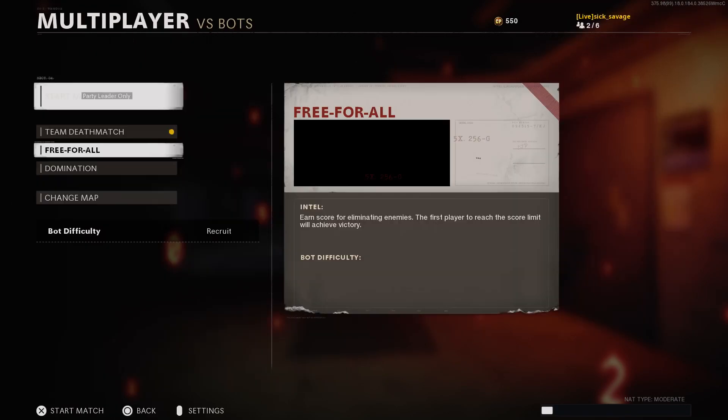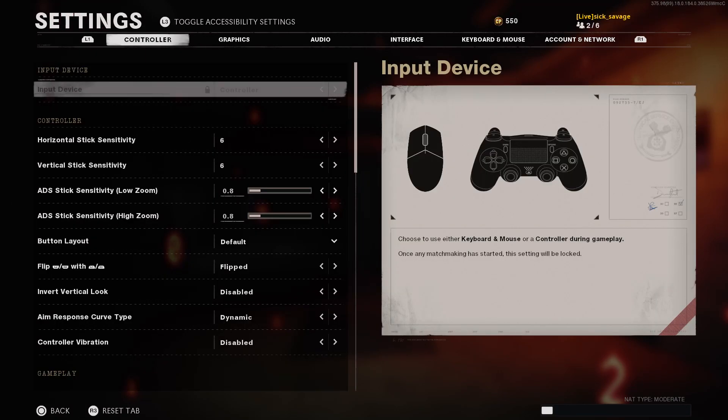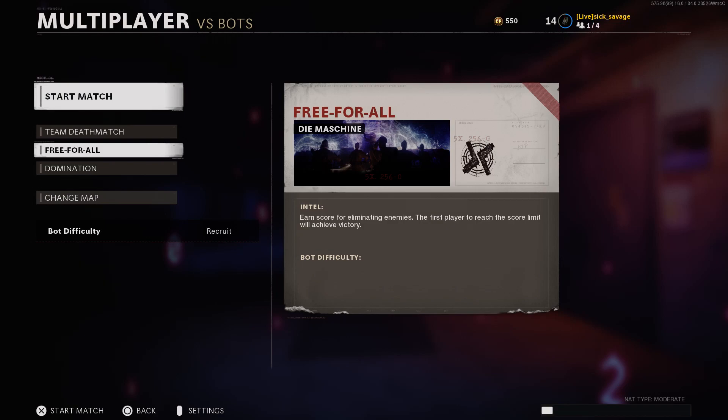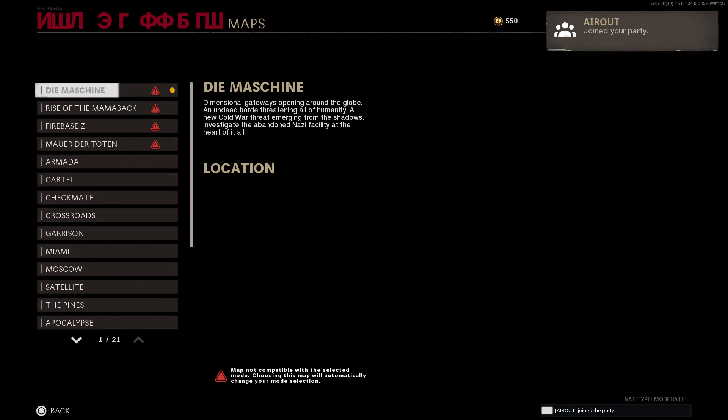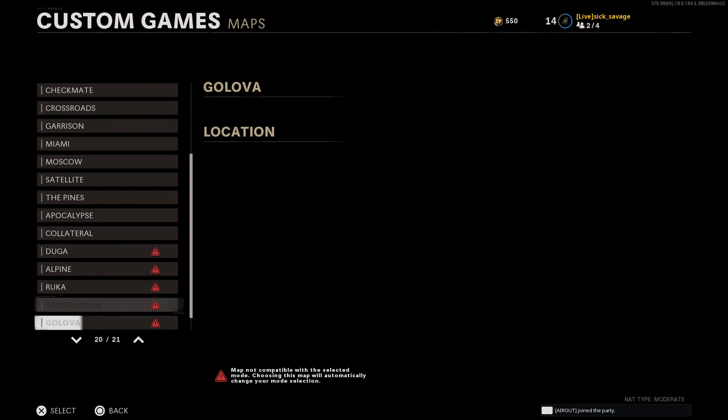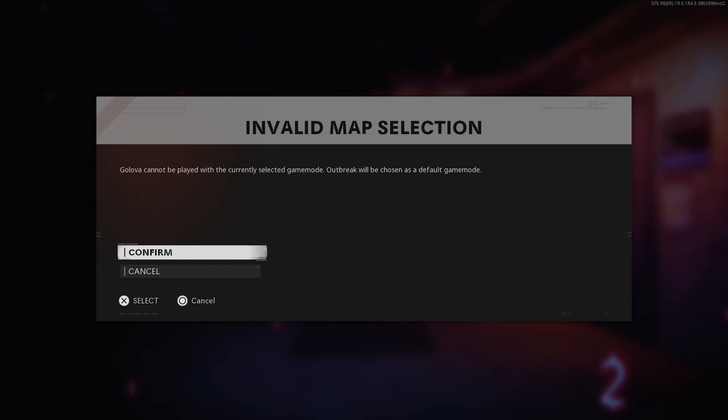Accept the first invite, and then simply spam settings or options until you are in your friend's lobby. If you're spamming too fast, the settings will disappear — go ahead and simply open them back up again. Tell your friend to bring your party, and then it's going to kick you out of settings. Open them up once again and then tell your friend to bring you into zombies.